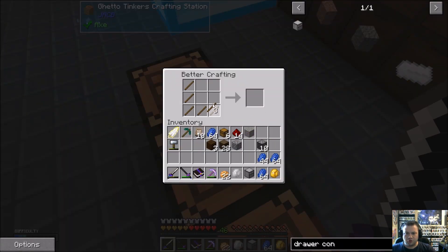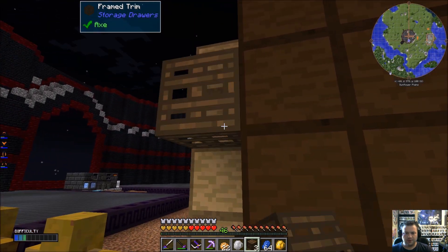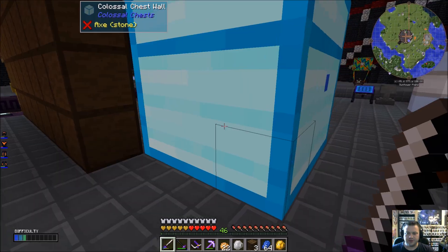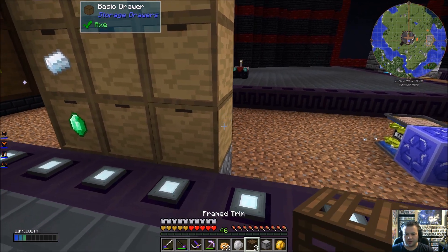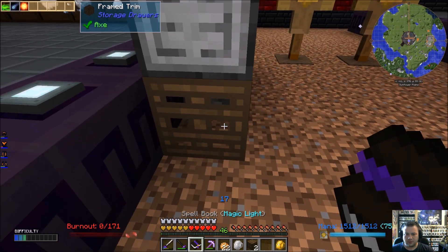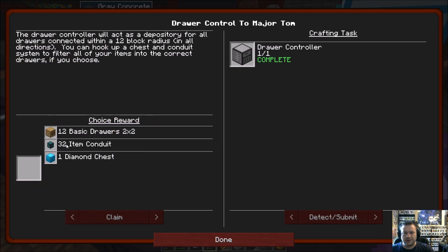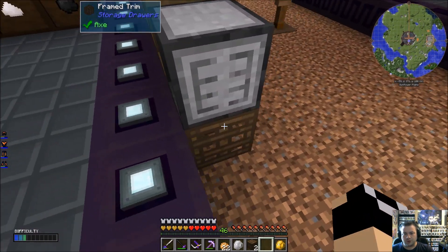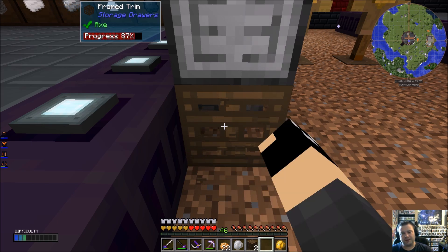I'm also going to want some trim, mainly just so I can plug this line up. I'm going to put that right there — this is all temporary, we'll get it moved and changed over. I would like to have this accessible. I might put the Drawer Controller right here. Actually, I just realized we have a quest to turn in first — the Drawer Controller, it's already completed!